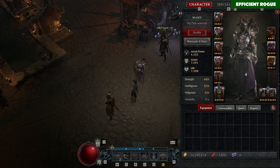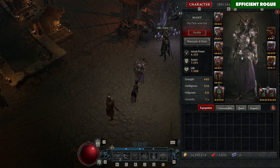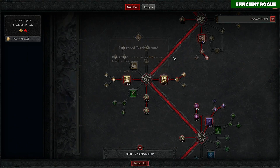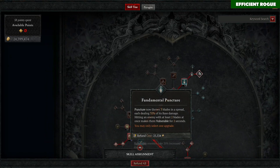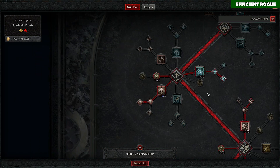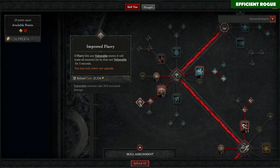So you basically only need Condemnation; everything else is optional but nice to have. Now the skills: we always play with three points into Puncture, and then put all points into Flurry going into Improved Flurry for the vulnerability effect. We don't need Siphoning Strikes.